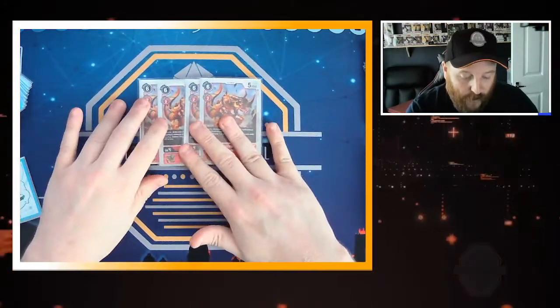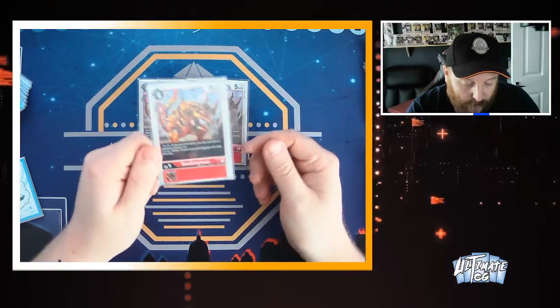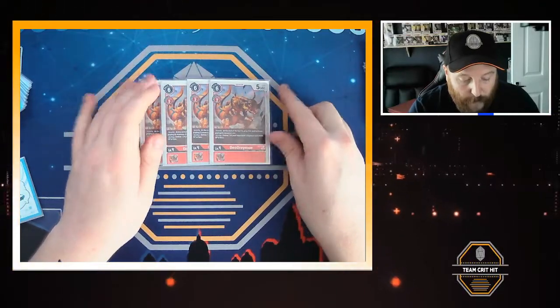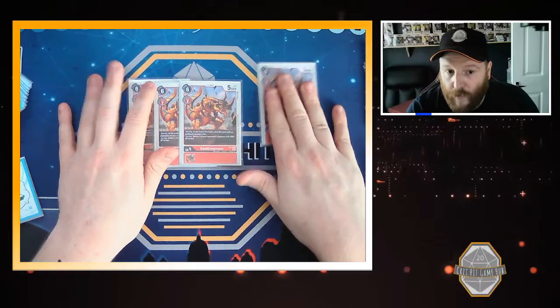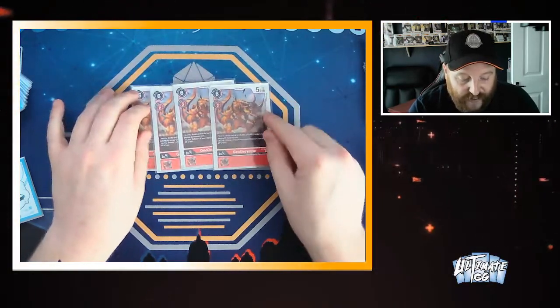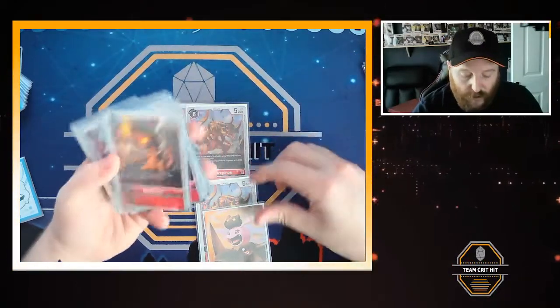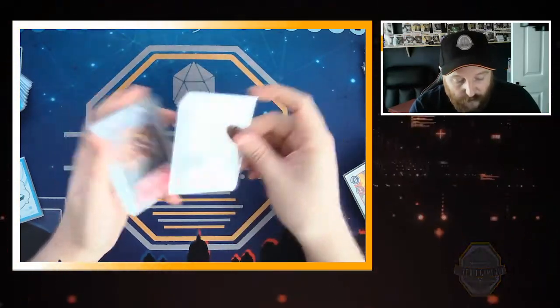We've got the new security card from the Gallopmon starter deck — the Geo Greymon. Security effect: at the end of the battle, play this card without paying its memory cost, and on play, delete one of your opponent's Digimon with 4,000 DP or less. It's 6 cost to play, 2 to evolve, 5k DP. This saved me in about two games — a player was about to swing with a Huckmon for game, hit this in security, played it out and killed the Huckmon. Next turn he had no security and I won. You can always evolve on top of the Agumon with the Coromon, and it still counts as a Greymon to draw a card.